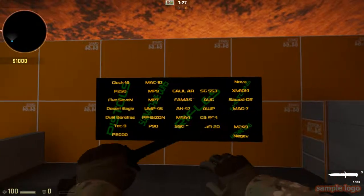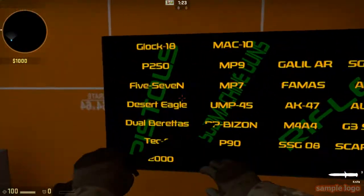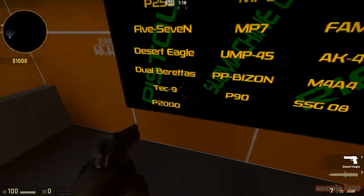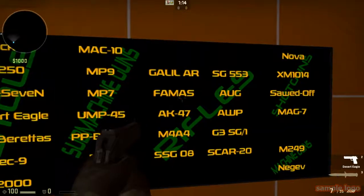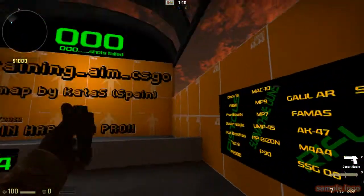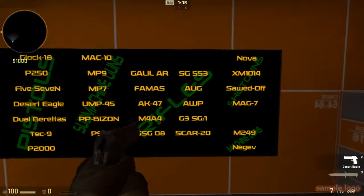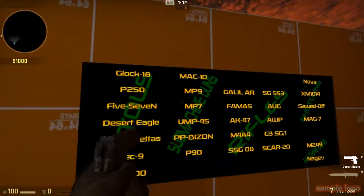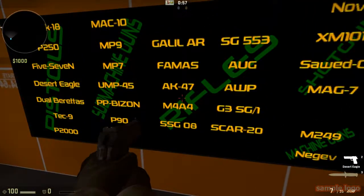This reminds me of Counter-Strike: Source and Condition Zero. You press E to equip a gun — the current weapon will drop so you pick the new one up. I'd choose the Deagle, which is my favorite pistol. At this point I'm going to use the M4A4.